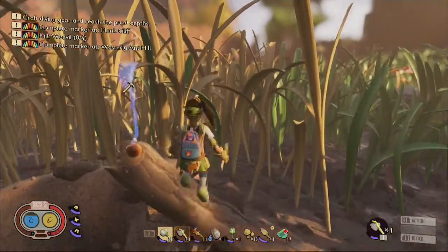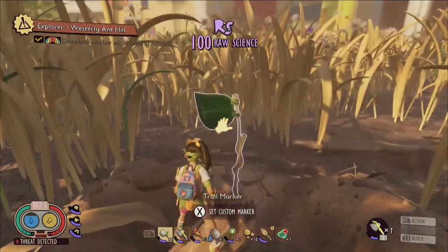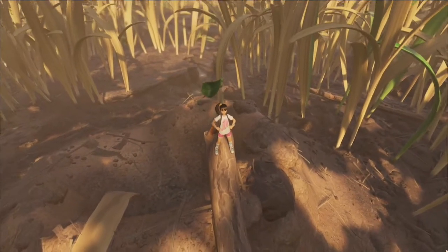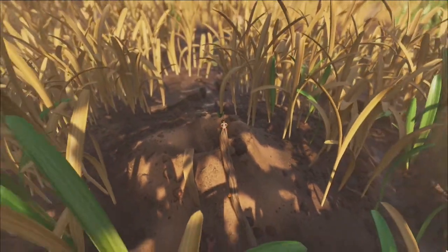The location of the marker is atop the tip of the twig that extends out over the top of the anthill, and upon constructing it, you will receive 100 raw science. And that covers everything you need to know about completing the westerly anthill Burgle quest marker in Grounded.